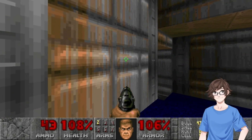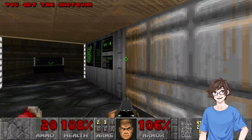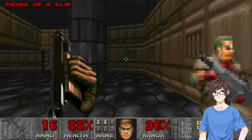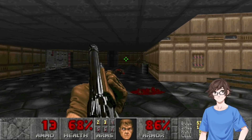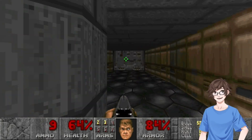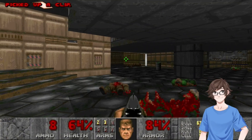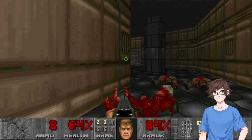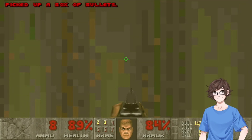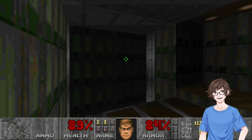I didn't think about going this way. There's a shotgun — I like the look the character gives when you get the shotgun. I like that these weapons can work at pretty much any distance. The L1 and R1 buttons switch your weapons around.